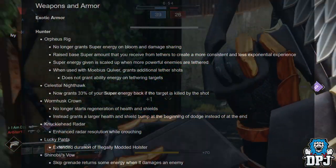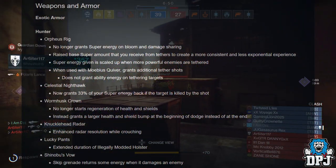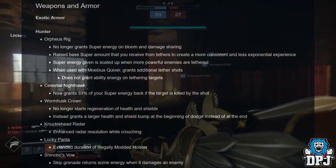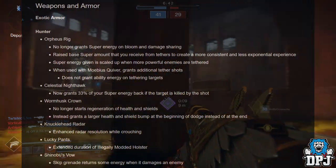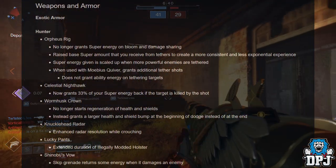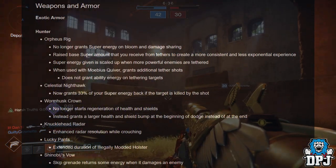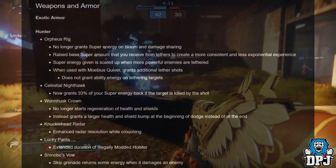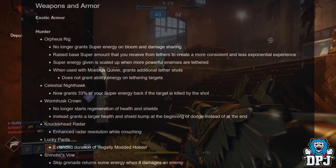Moving on to the Celestial Nighthawk — it now grants 33% of your super energy back if the target is killed by the shot, which we already knew about. The Wormhusk Crown no longer starts regeneration of health and shields; instead it grants a larger health and shield bump at the beginning of a dodge rather than at the end. In my opinion this is a buff, not a nerf, especially in prep for Forsaken's PvP changes.